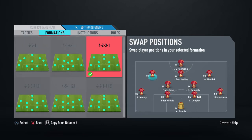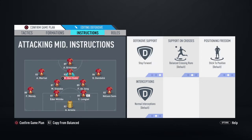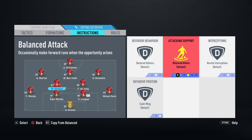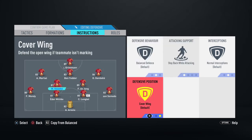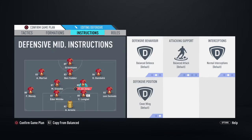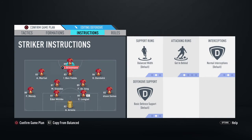With Griezmann up front, Ben Yedder at CAM, Martial on the left side, and Bele on the right side. You want Sissoko in left CDM, De Jong on right CDM, and then the defence stays the same. You want 'getting behind' on Griezmann, 'stay forward' on these three. You want 'stay back' on Sissoko, with 'cover centre' as well. On De Jong, you want 'balanced interceptions' and 'cover centre' as well.